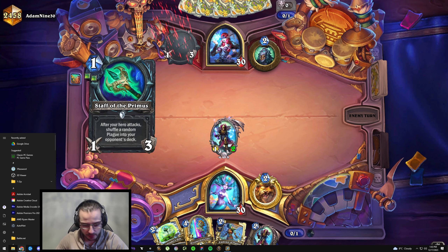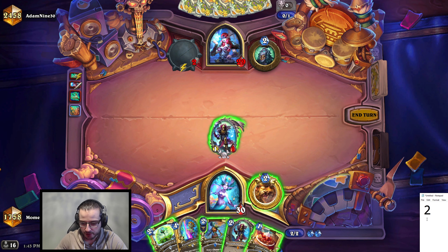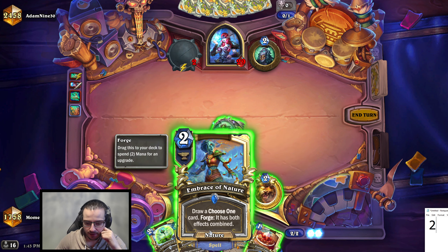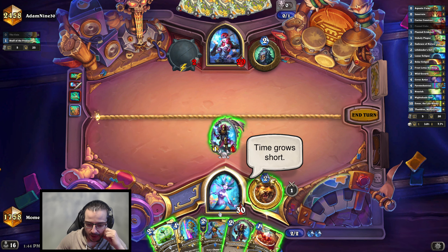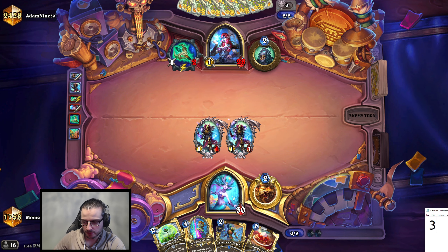I'm going to open up a Notepad — it'll be in the bottom right corner of the screen, I'll zoom in. We're on turn two and it might seem obvious to just look at the mana crystals, but if you start ramping it's easy to lose track and you don't want to get mixed up. I went first. I have three different Choose One cards, so there's no guarantee of Nourish — it could be Life Binder's Gift, the Nourish, or the Nightshade Buds. Let's play Thalnos and just keep drawing.